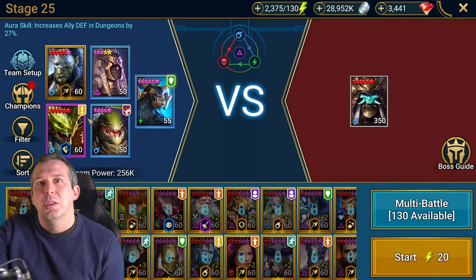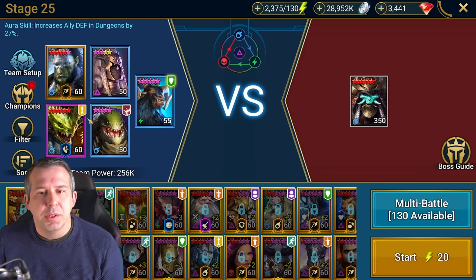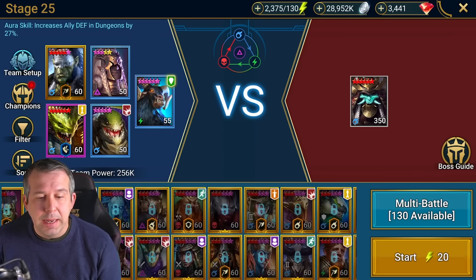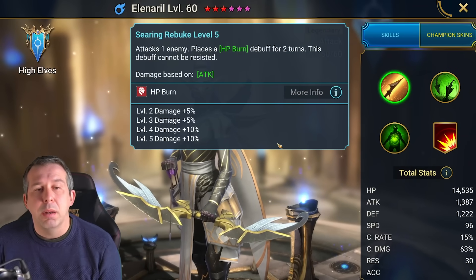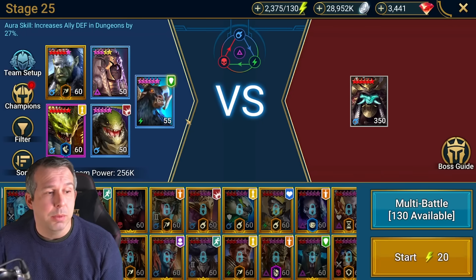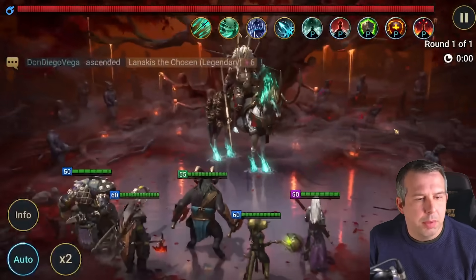Burns and poisons are what I was looking for, and I ended up with Venom Age and Artak. It could be anyone — if you've got Coldhart, even better by a mile. Damage over time is better here. In the Facebook video, Sherwin was using Ellenariel, whose A1 places a burn that cannot be resisted, so you don't need crazy high accuracy. He turned off her A2 and A3, which was very clever. I threw Artak in because most people have him.